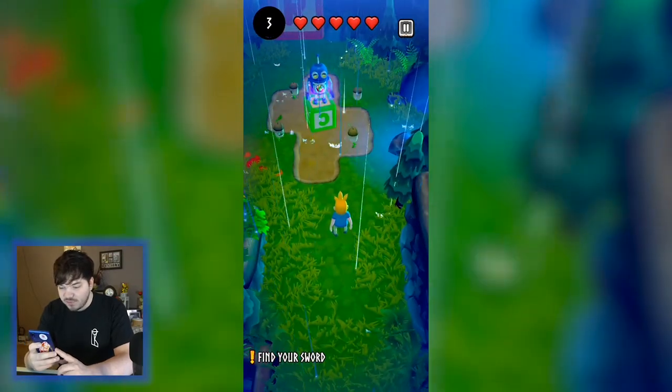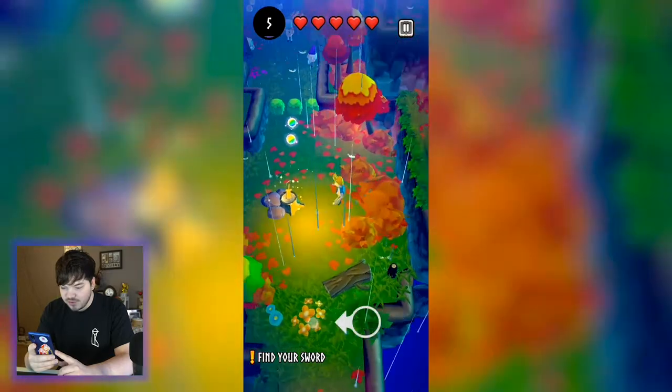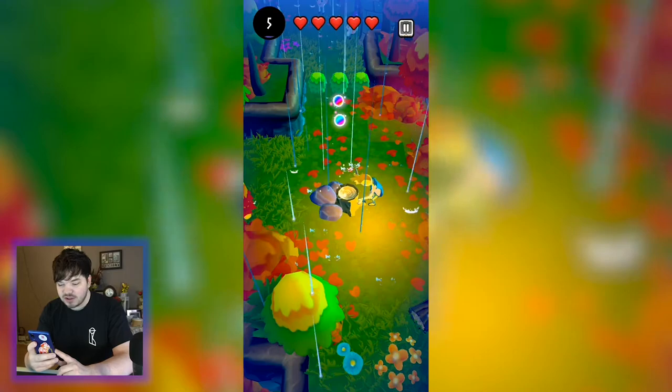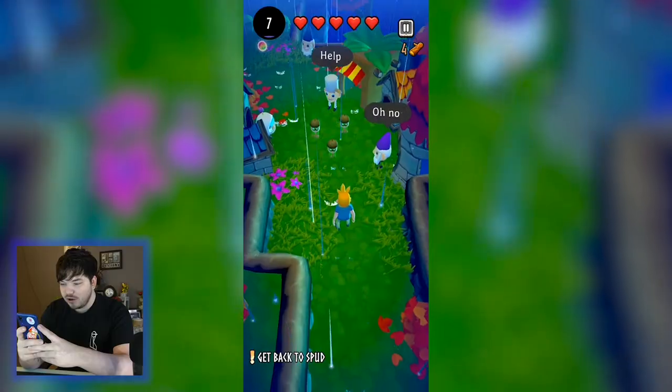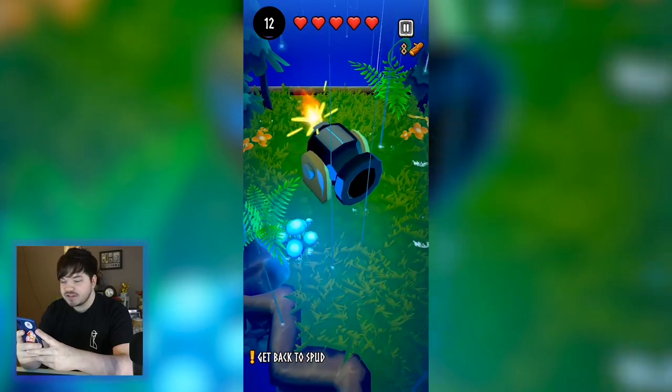All right, so we need to go and find our sword — where is it? Oh this guy moves fast. There it is! We're doing some Excalibur-type stuff here — look, we got a sword out of the tree.